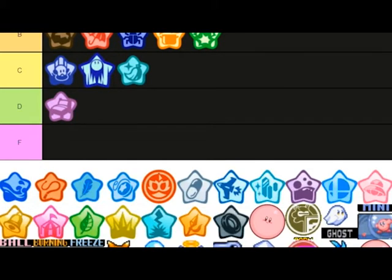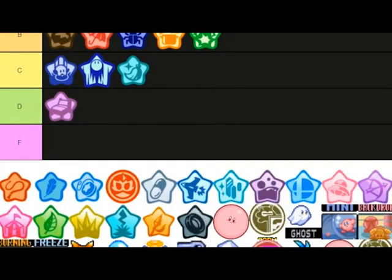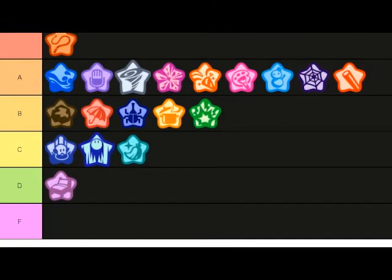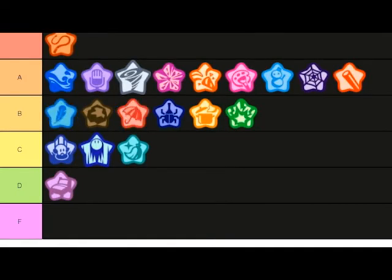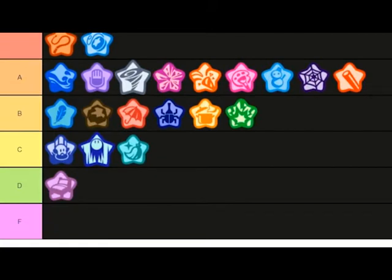Water ability is barely used in some Kirby games but I honestly like it, especially in Dreamland — definitely A tier. Whip is easily one of my favorites, putting this in S tier — so many S tiers as you can tell. Wing — you can fly really fast but you're not doing much damage to enemies, so that's a cool ability, would be B.